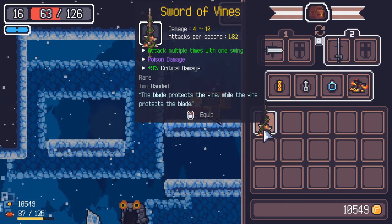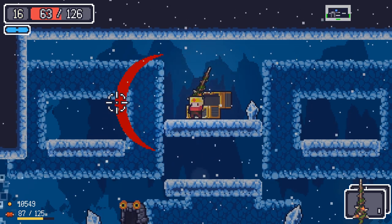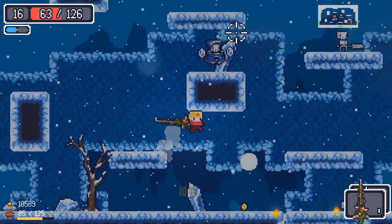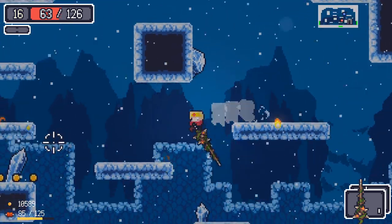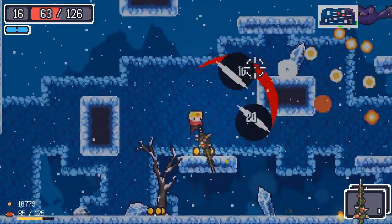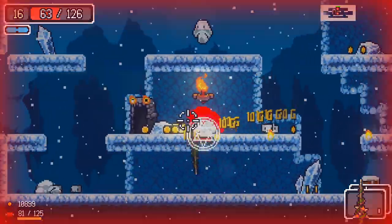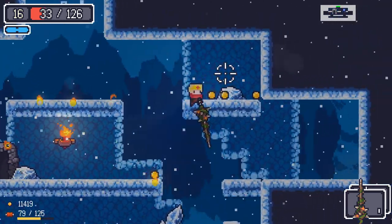Sword of Vines — attack multiple times with one swing, poisons — that sounds amazing. Let's try that out instead. So it poisons and has a really big swing size, and apparently hits multiple times with one hit. There are two of these ice guys — we need to deal with them right away. This is a great sword, I'm loving this thing. The poison — oh god, a bull just spawned on me! I am taking some big damage from some enemies I really shouldn't be taking any damage from, which is rather sad. And we're not getting any healing either.